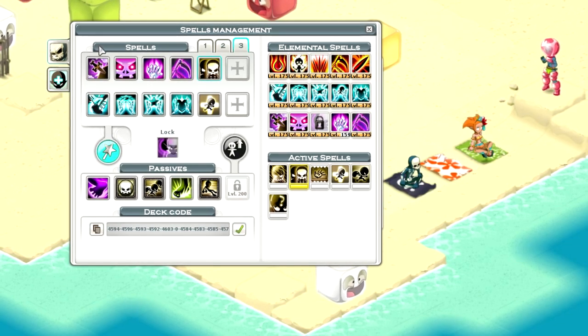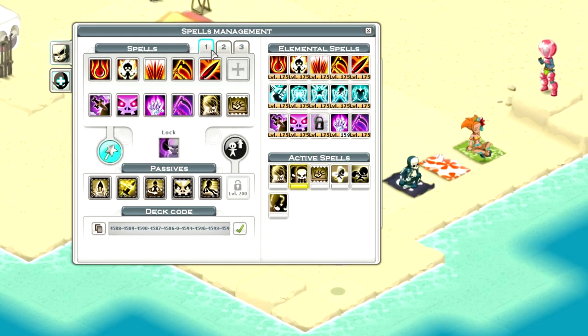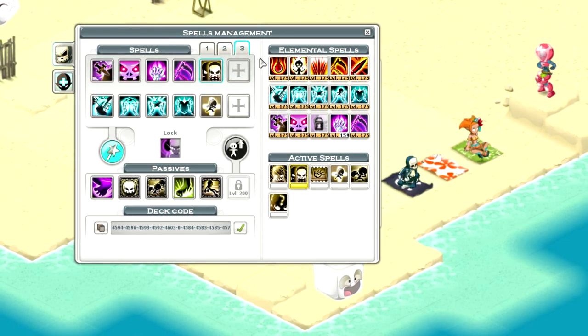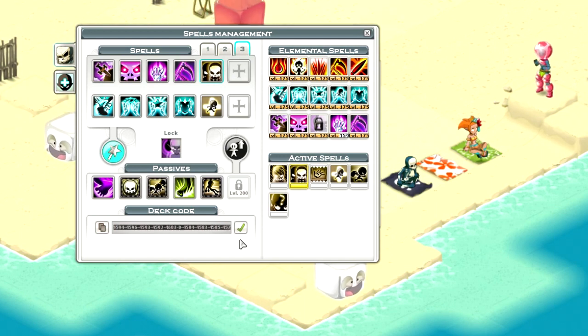Every battle needs its own strategy. This is why the spell interface allows you to perfect several decks, which you can select accordingly for the situation. You can set up a highly offensive deck if you play solo, or a support deck to tackle dungeons within a group, or even a deck that's totally out there to test some crazy combinations. And if one of your decks becomes the new weapon of mass destruction, you're free to share it with your friends with ease, thanks to the deck code that is generated at the bottom of the spell interface.